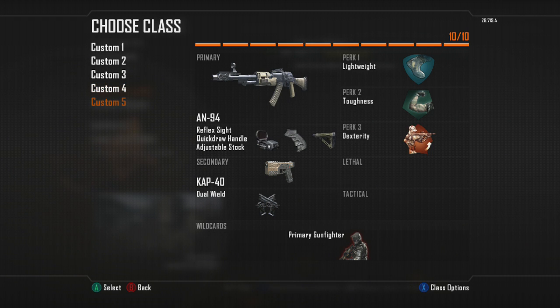For my final Hardpoint class I have an AN94 with Reflex, Quick Draw, Adjustable Stock, Dual Caps, Lightweight, Toughness, and Dexterity.